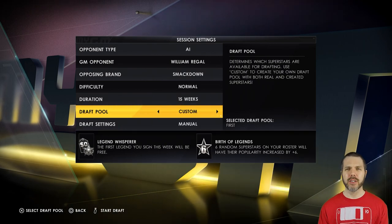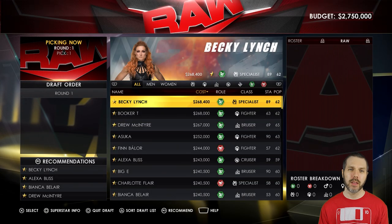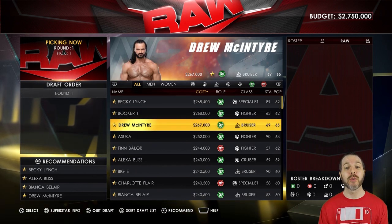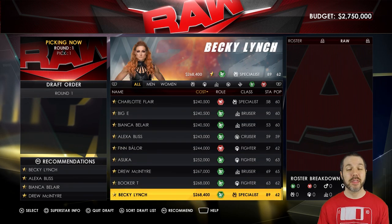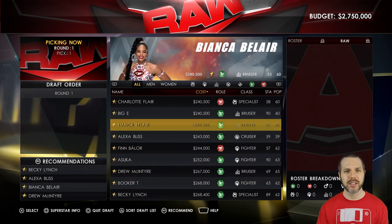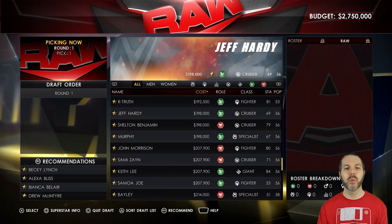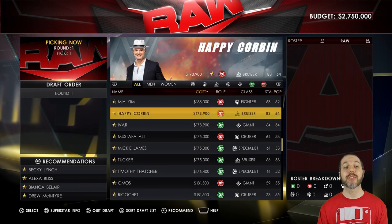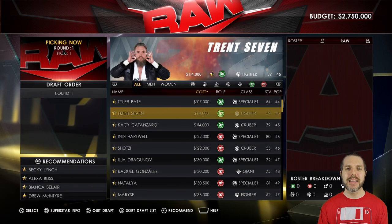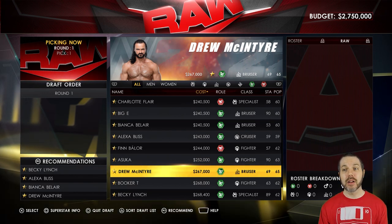Let's begin the draft. Each GM gets 2.7 million, we take turns — eight rounds of drafting — and I can get recommendations. Pick number one: at the very start I do not see Brock Lesnar, I do not see Roman Reigns. Becky Lynch is the most expensive on this roster, then Drew, Asuka, and Owens and Rollins are here. Gunther, Elias, Lashley — that means free agent Roman Reigns and free agent Brock Lesnar are going to be in the cards.